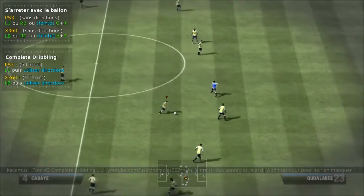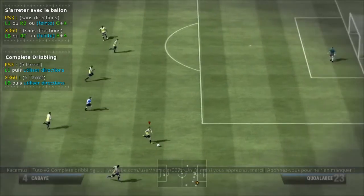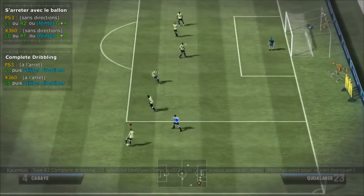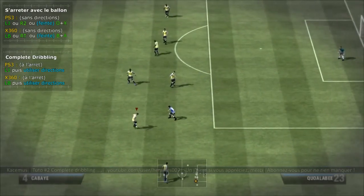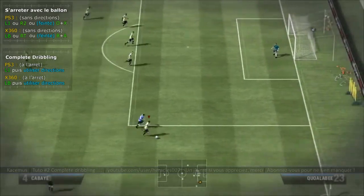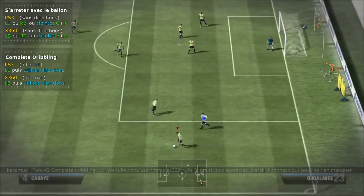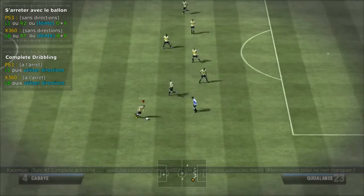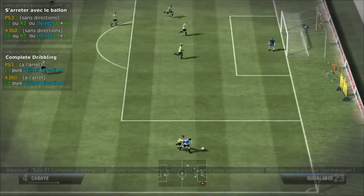Voilà, c'est pour le complet dribbling, et on a vu aussi les différentes façons de s'arrêter. Quand on utilise les différentes possibilités d'arrêt de course, c'est faire croire à l'adversaire qu'on s'arrête et qu'on repart. Ça peut être vraiment utile, très efficace contre un joueur, notamment quand on veut déborder.